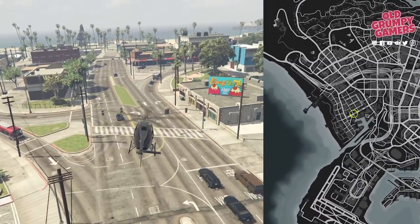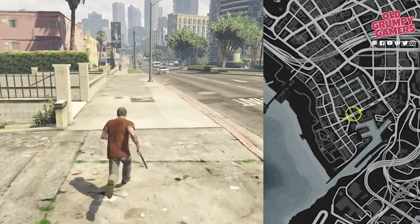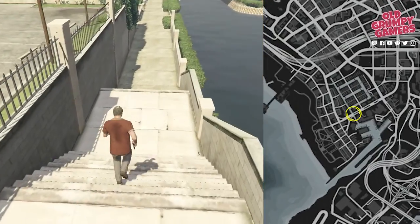Back to town for the next one — to the canals behind the marina. Head down the stairs into the water and onto the pylon service area under the bridge.